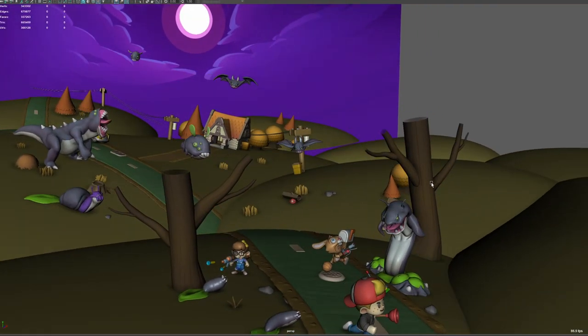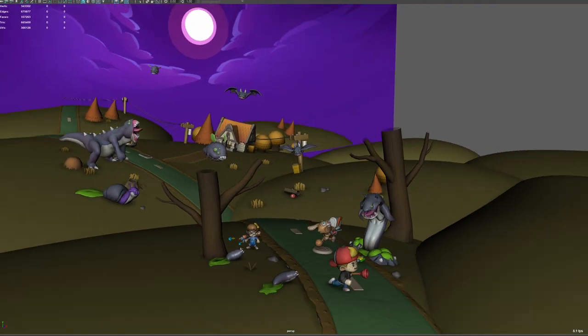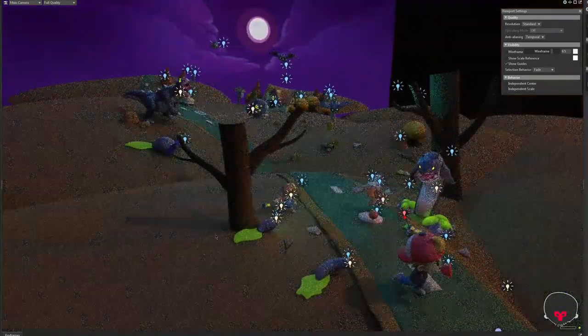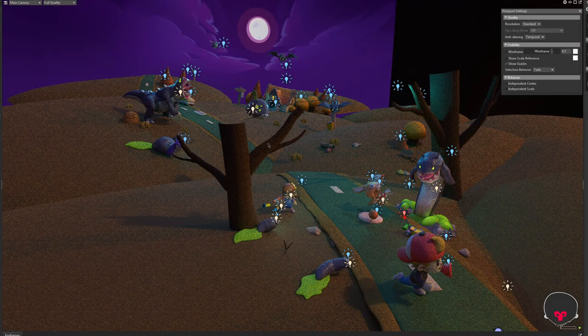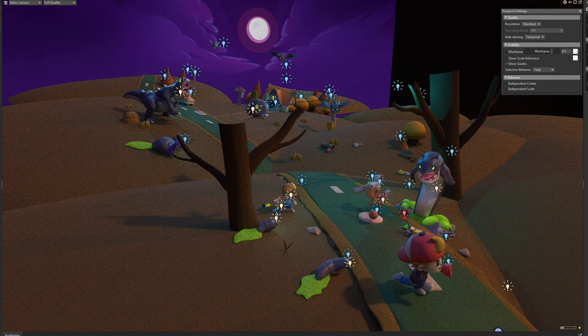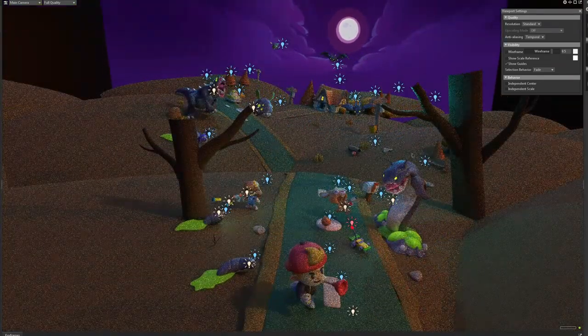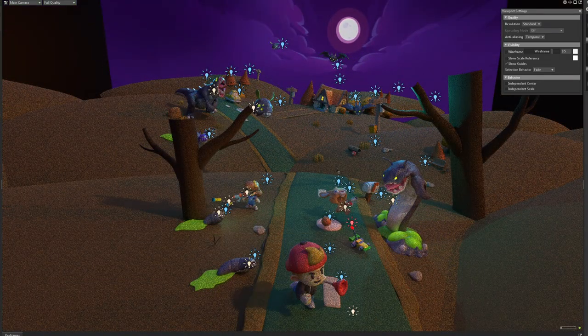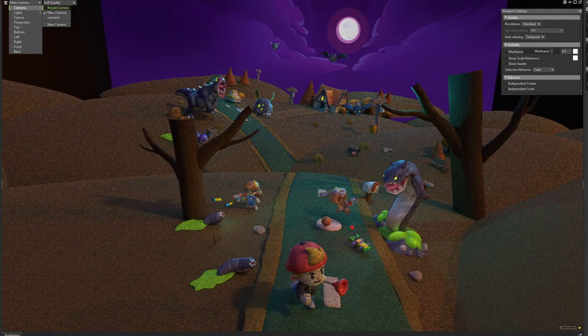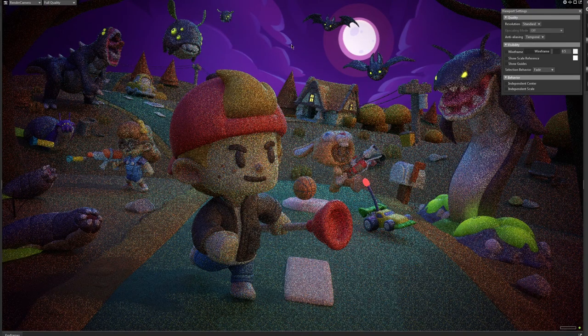Marmoset is for baking, rendering, and texturing — it's fantastic. This is basically how it looked when I imported straight from Maya. All my models and materials came through pretty well, even the camera. Most of my time was spent tweaking the settings and placing lights to accentuate the characters and try to bring them out. This is kind of what the render looked like when I was done in Marmoset.